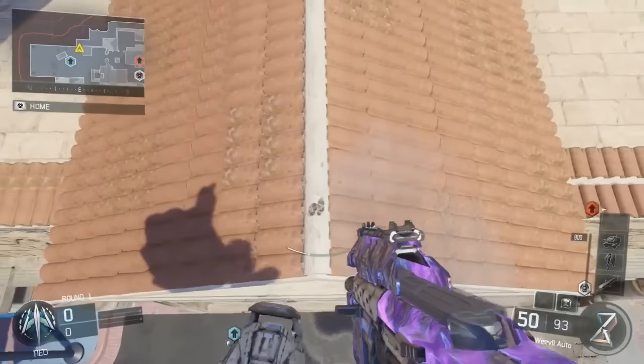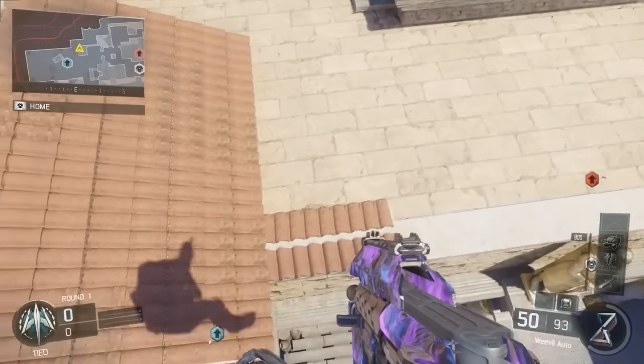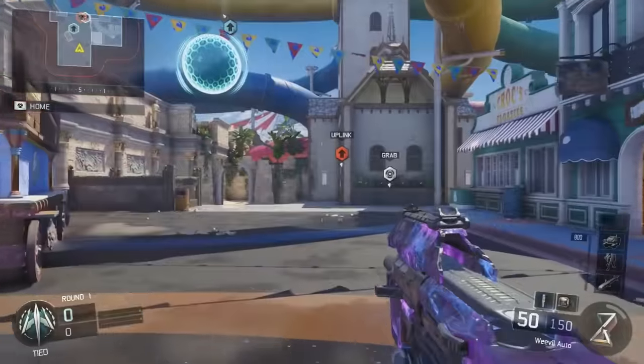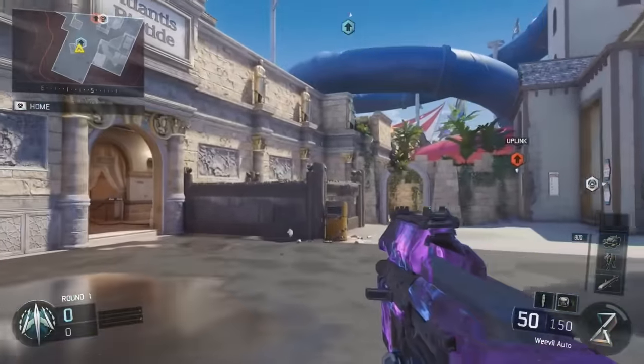What's up guys, this is FCGliction here with a brand new Call of Duty Blockbuster video. In this video I'm going to show you guys a new glitch on the map Splash — it's how to get on top of the map and all those barriers and stuff after all patches.